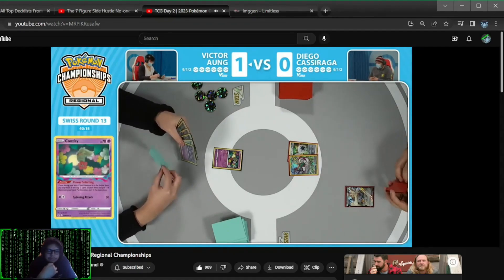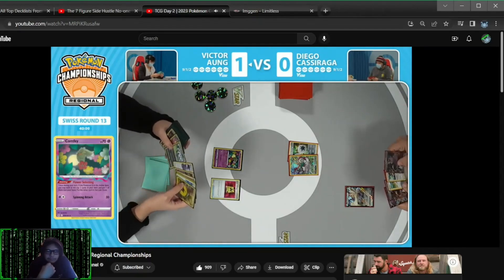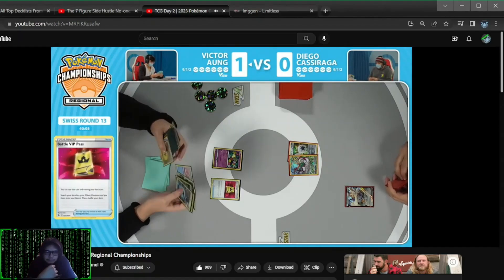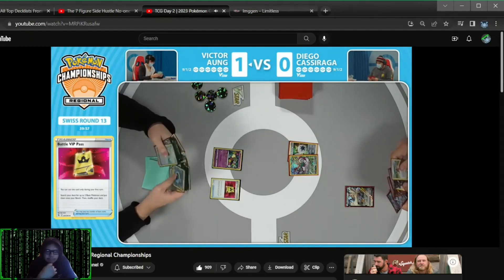There are four energy in the hand for Victor though — zero, four energy, battle VIP pass, and a quick ball. The quick ball can go find Lumineon, which can search for the Chorus Experiment. But the four energy is going to be a little taxing. Victor, count those remaining ones — make sure you have enough to actually Mirage Gate. Three of the water energies are in the hand right now.